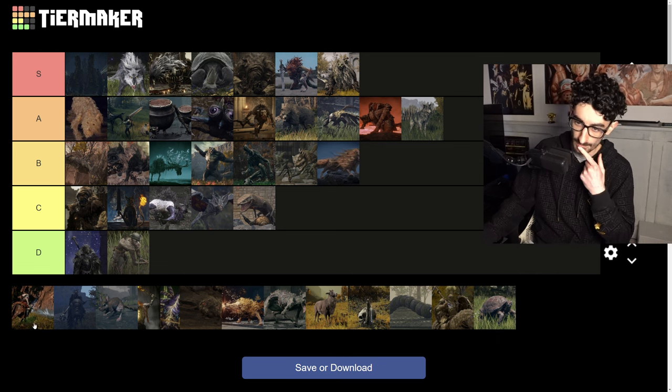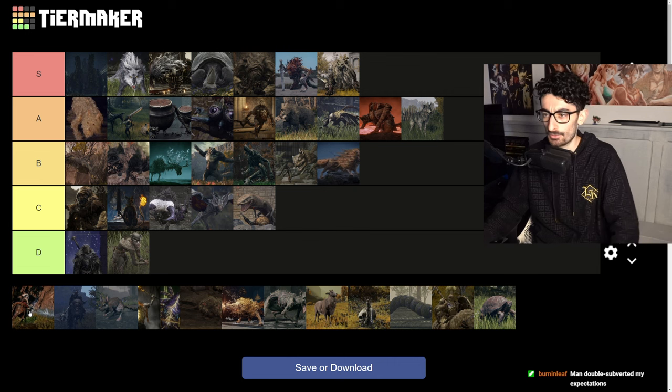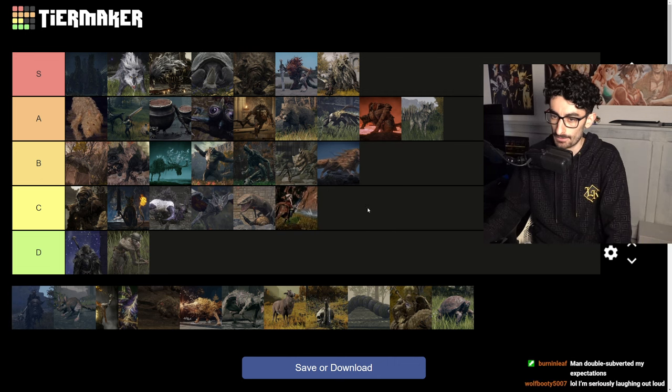Torrent, our dog that we ride. Honestly, he's way too janky. The jumping mechanics are pretty stupid as well. Hopefully we get a new dog in the DLC because our dog's pretty mid, not gonna lie. C tier.